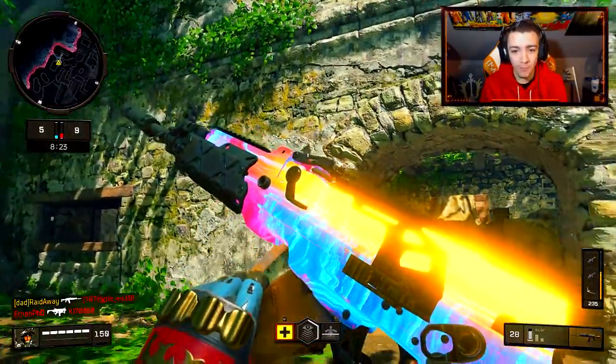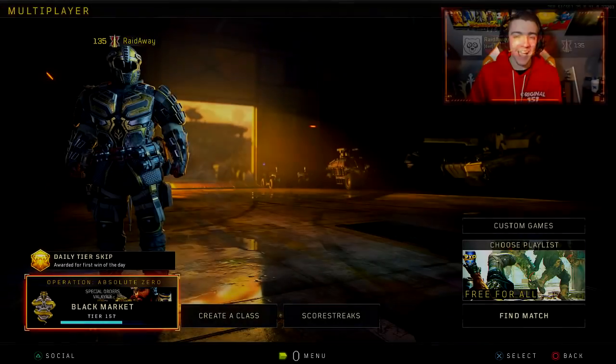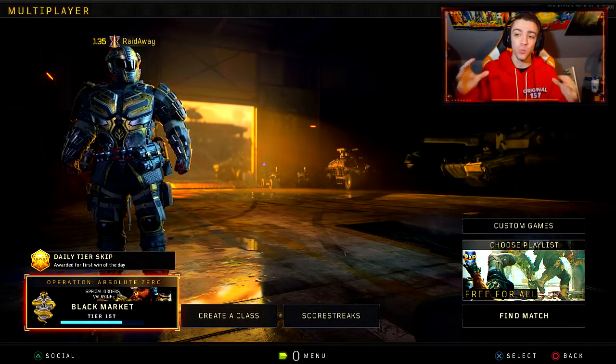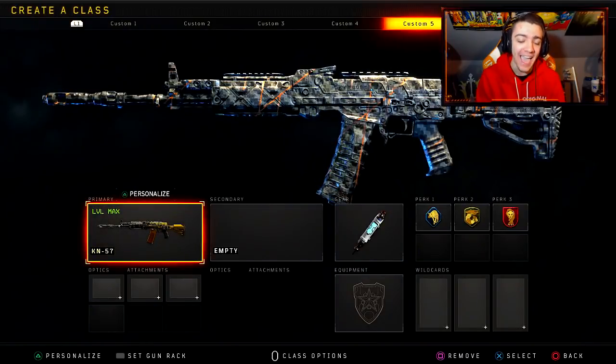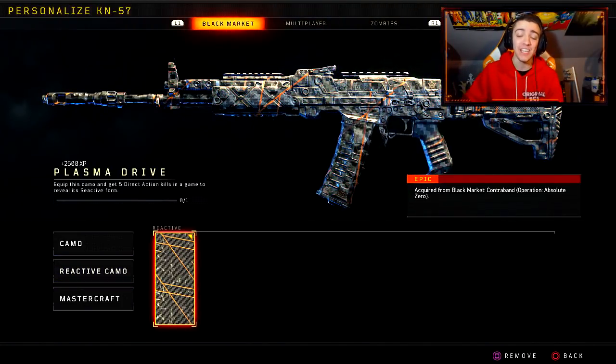There we go. Oh my god. Okay, really dude, I'm trying to look at the camo. Welcome back to the channel. Hopefully you guys are all doing well. So today I have a brand new Call of Duty Black Ops 4 video and in today's video we are going to be unlocking a free camo in Call of Duty Black Ops 4. Now this camo is for the KN57 — it is the reactive camo that you guys can find within the current operation.